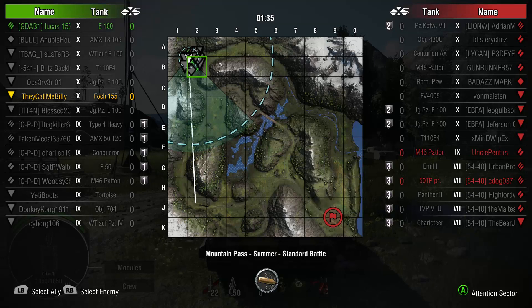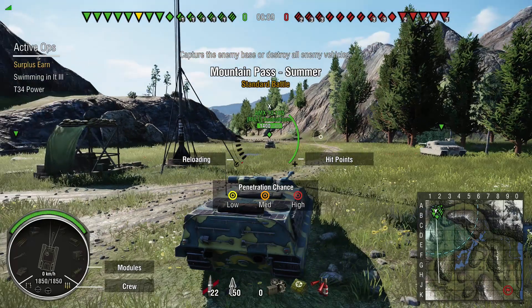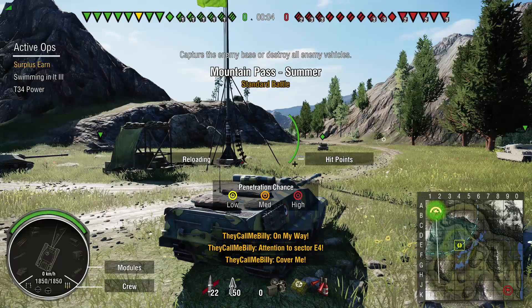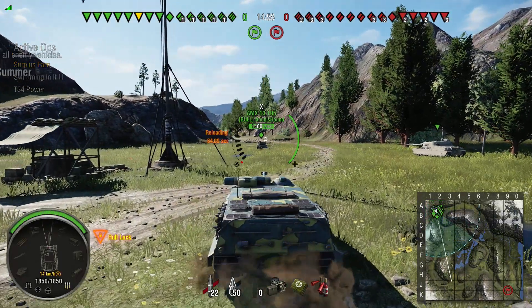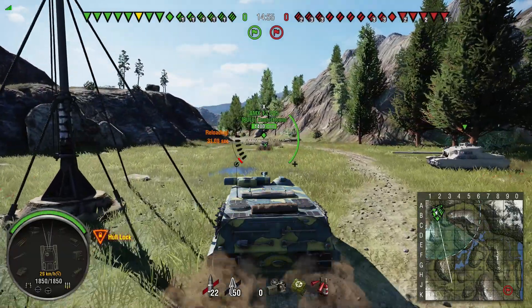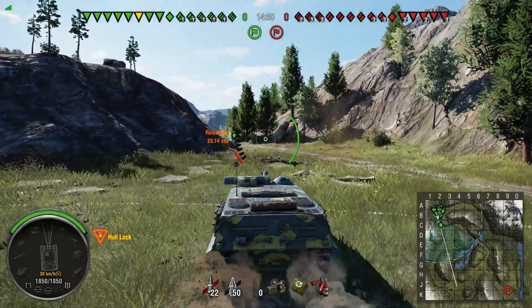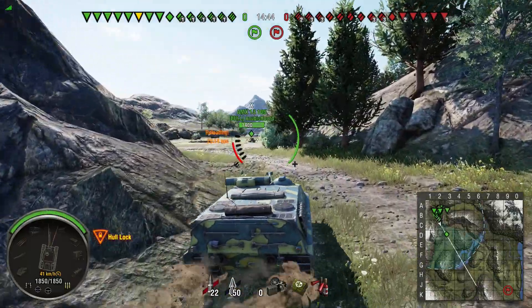Because this tank on the console, instead of being a completely different tank, it actually has the 155mm gun package separate from the 120mm gun. Both have drums. The 155mm gets 293mm pen on the AP rounds and 395mm on the heat rounds. But the 120mm, which I will be playing with today, has a measly 258mm pen on it for the AP rounds and 325mm for the APCR round.